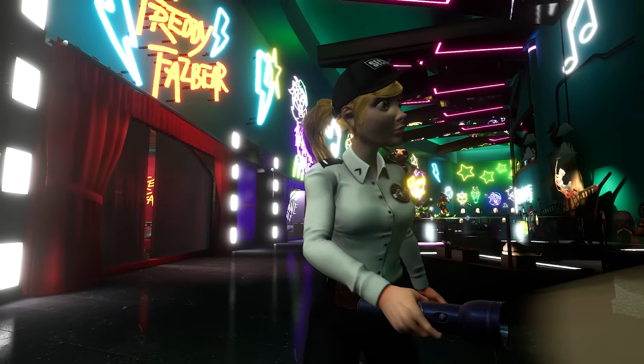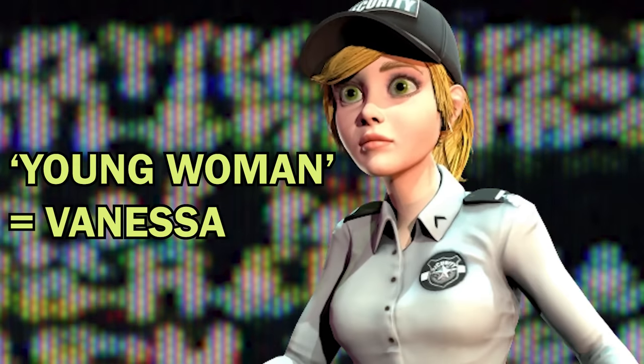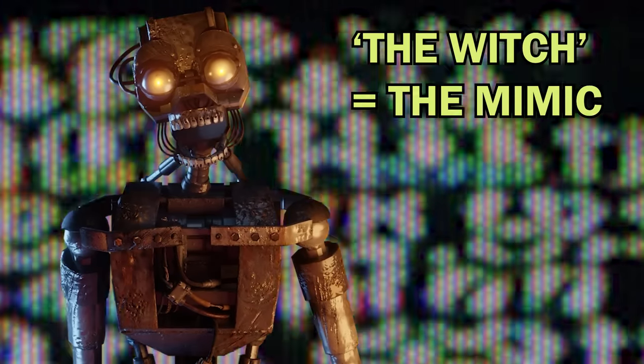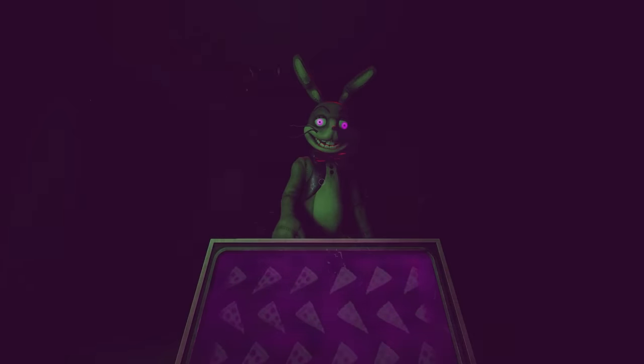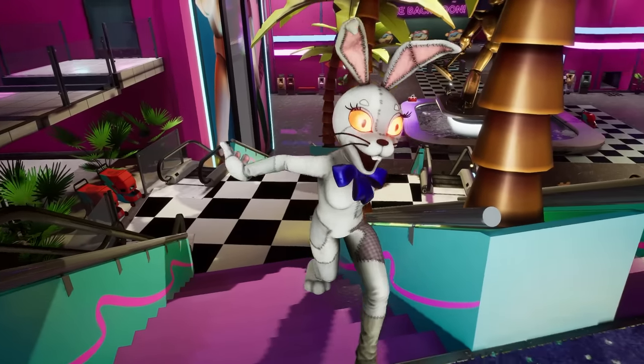My interpretation of the second fable is that it tells the story of Vanessa, referred to as the young woman. She was led astray by the Mimic, referred to as the witch, who posed as Tape Girl and then used Vanessa to escape the confines of a VR game and brainwash her into serving it.